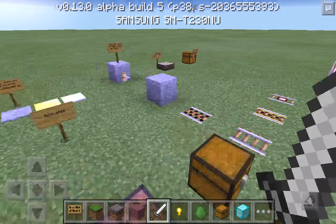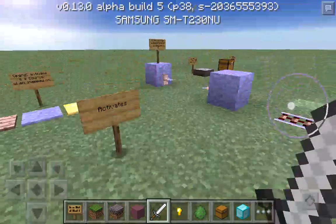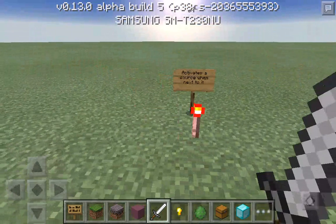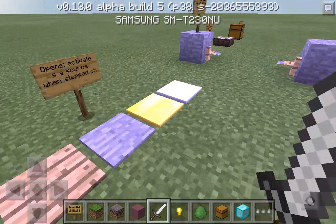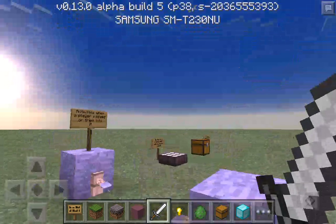I wanted to show you what I did here - these are the things that activate stuff. A redstone torch activates a source one next to it. A pressure plate activates a source when stepped on.